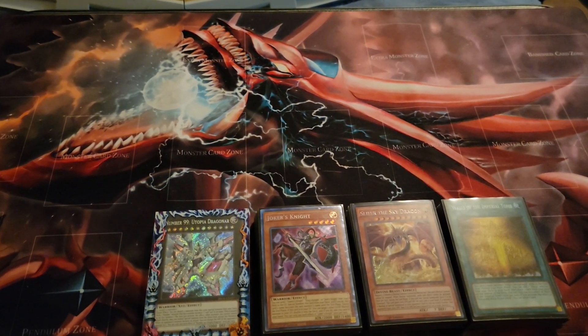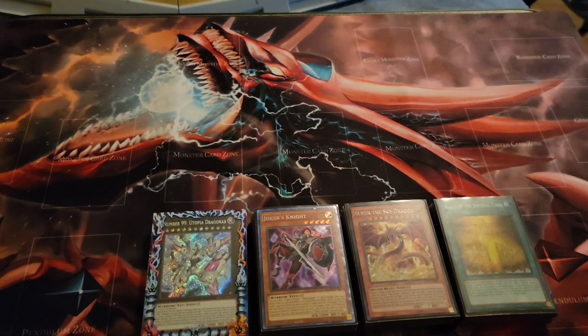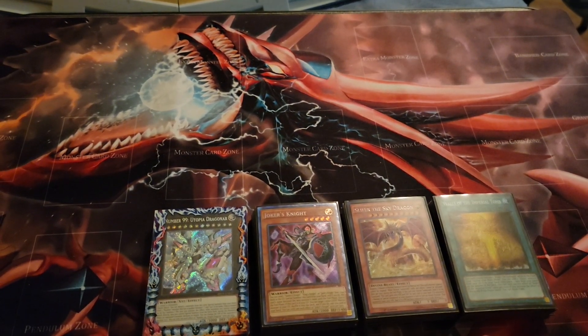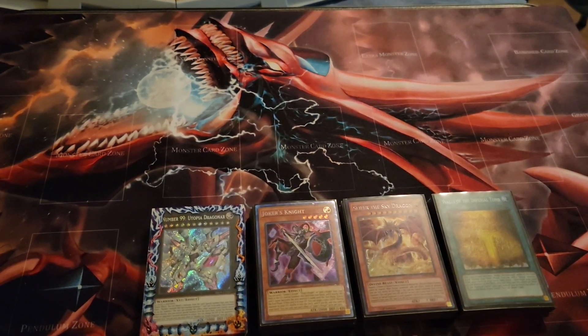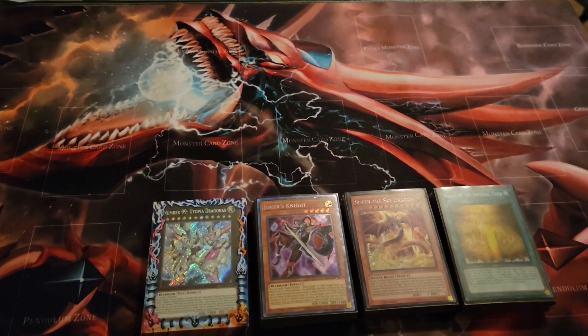I was looking for Winged Dragon of Ra playmats and came across a Slifer playmat, so it made me want to re-engineer it to just be with the Arcana Knights, since I'm using the Winged Dragon of Ra with the horror stuff in a different way.